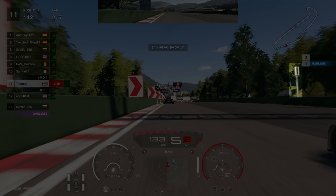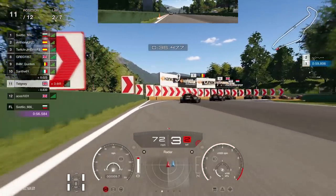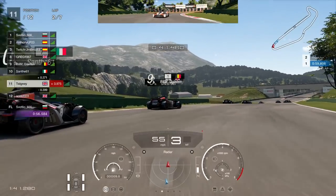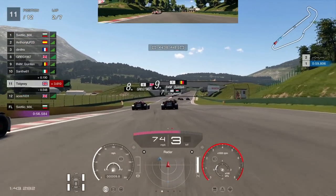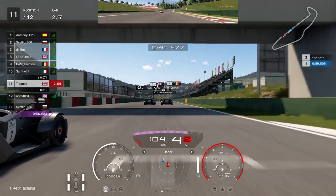Heading towards the last corner — after you pass the gantry there's a little pole thing on the right. Use that as it leaves the screen as your brake point. I'm going to release the brakes a little bit here and try my point-and-squirt thing again, but you can just brake towards the apex — not a problem. Once again we get a good run out of the corner.